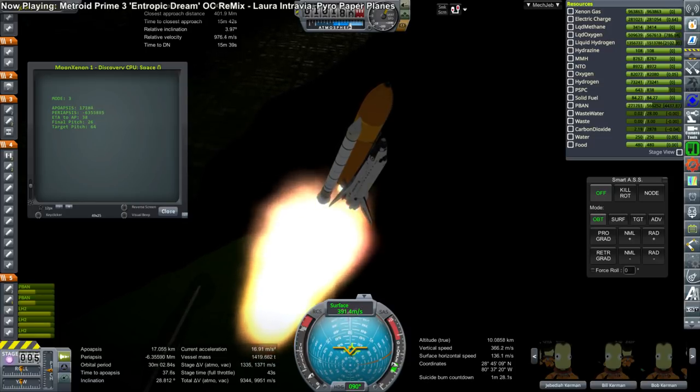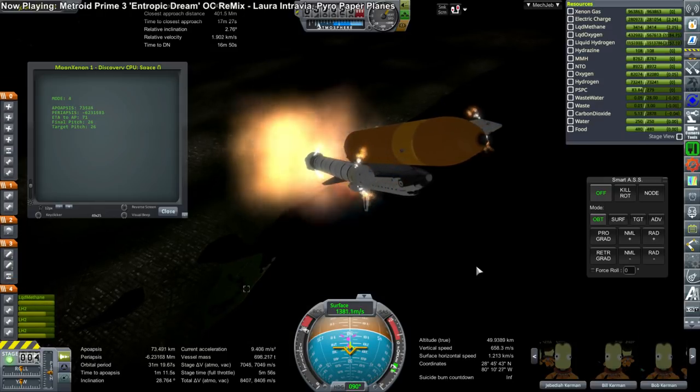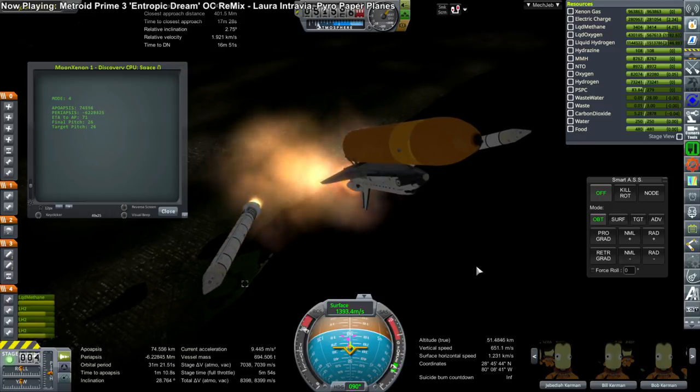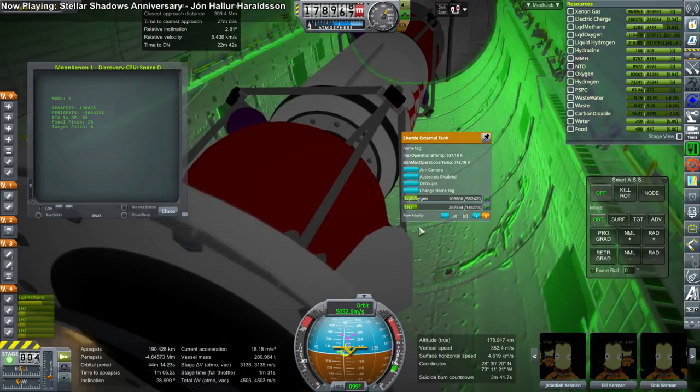Both launches this time will involve transferring xenon gas to our mission so that it can be topped off before we send it off to Mars, giving ourselves the best possible delta-V situation. In both cases we are using the new tug that I designed.